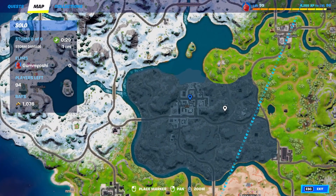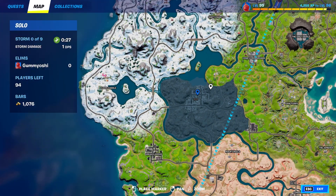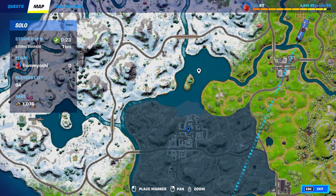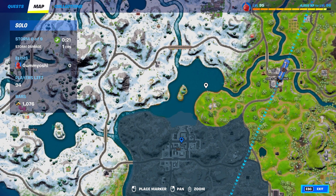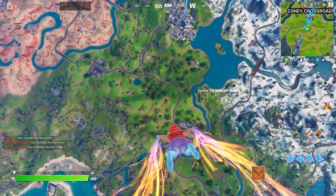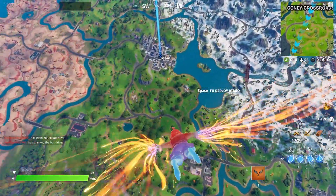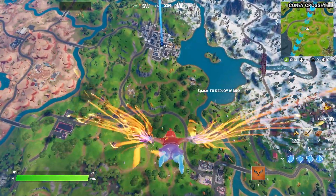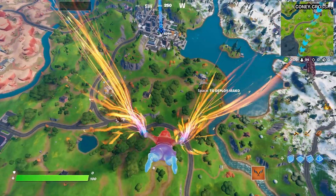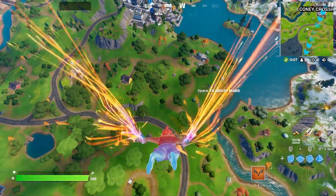Tilted Towers is basically dead center of the map. And what's actually really cool, and what a lot of people don't know, is that this lake here is actually named Loot Lake. So Tilted Towers is technically right below Loot Lake, just like it used to be on the Chapter 1 map. It's just a little fun fact that Epic threw in to add to the spice level and make it even more like Chapter 1.